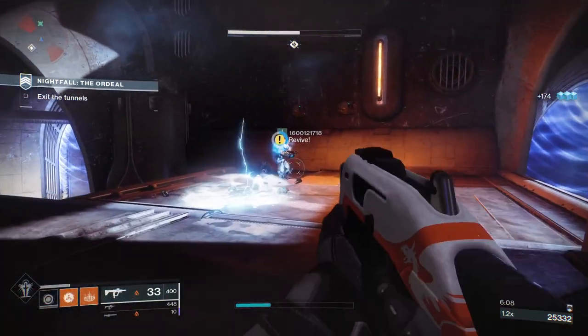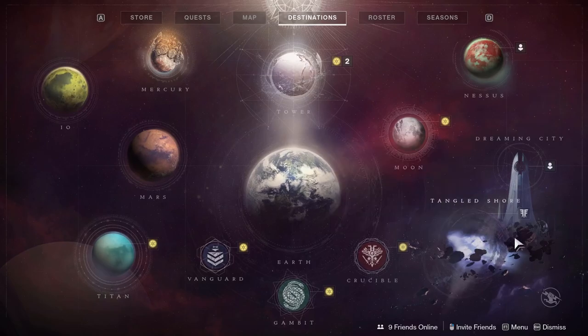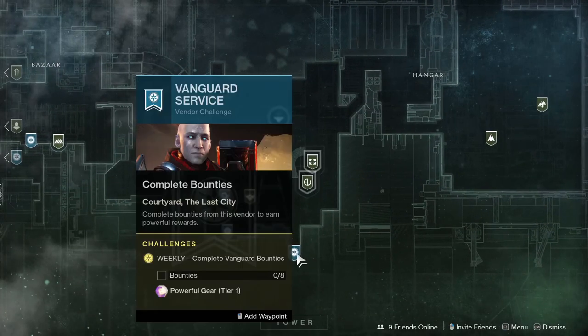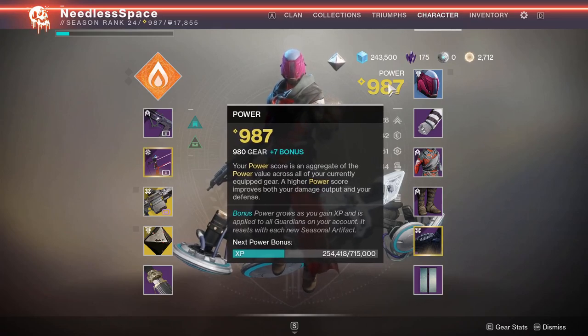Don't worry — you can still get powerful gear to drop without doing any PvP. Any of the gold star activities on the destination tab will give you powerful gear, and you could even just knock out bounties for vendors at the tower, or there are plenty of activities to do on the moon and so on.